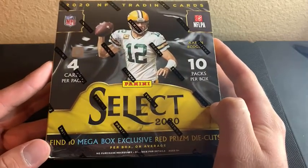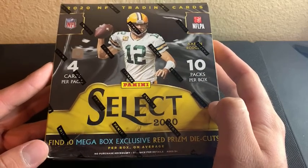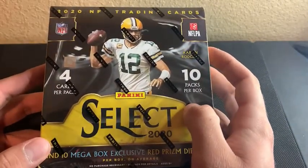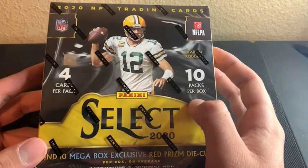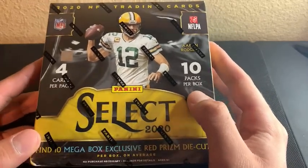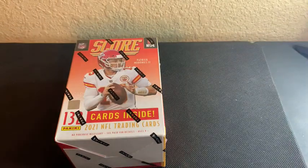This Select Mega from Target comes with red prism die cuts — you get 10 of them, so that's going to be pretty cool. This will be my first time opening up Select as well, and this is from 2020. So we'll be going after Burrow, Herbert, Tua, and Hertz. That's what we want to pull out of this one. So we'll get started with the Score blaster.